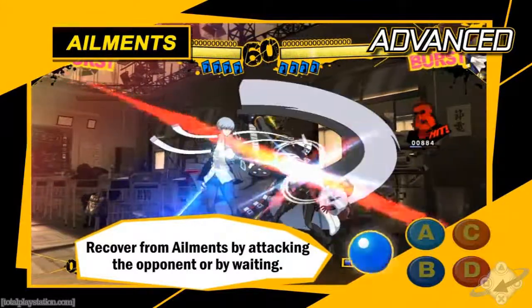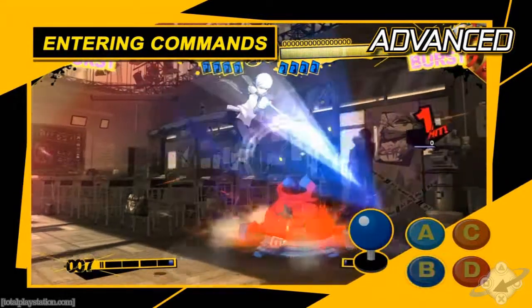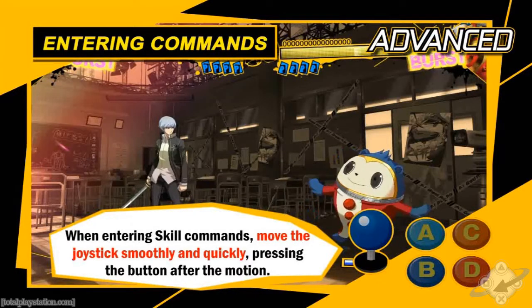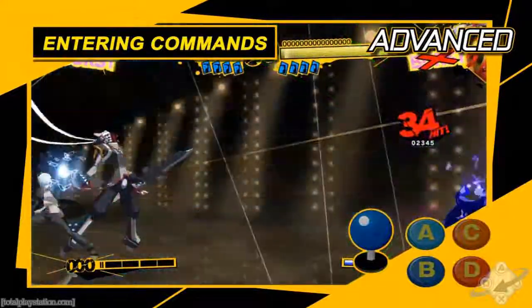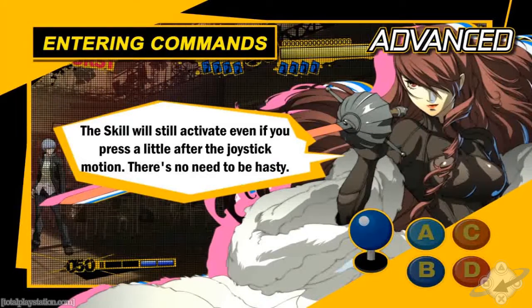Remember each ailment's effect and stay calm when affected. Keep a cool head and a steady hand when entering commands for skills. Use a continuous motion from down to either forward or backward, then press a button. Even if you don't press the button immediately after the directional input, it'll still come out. There's no need to be hasty.